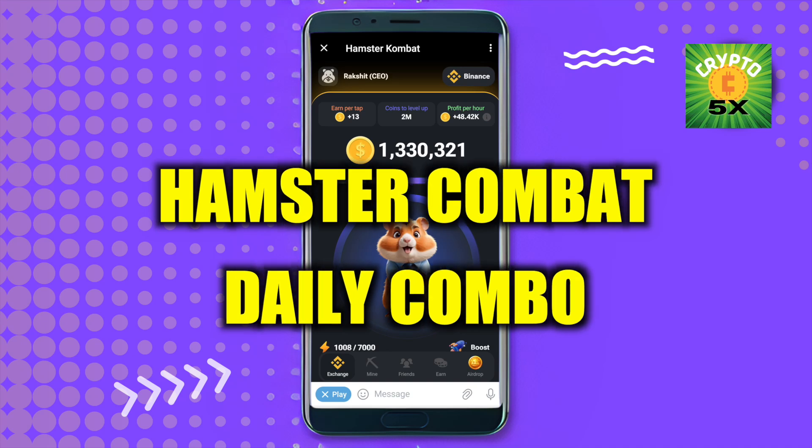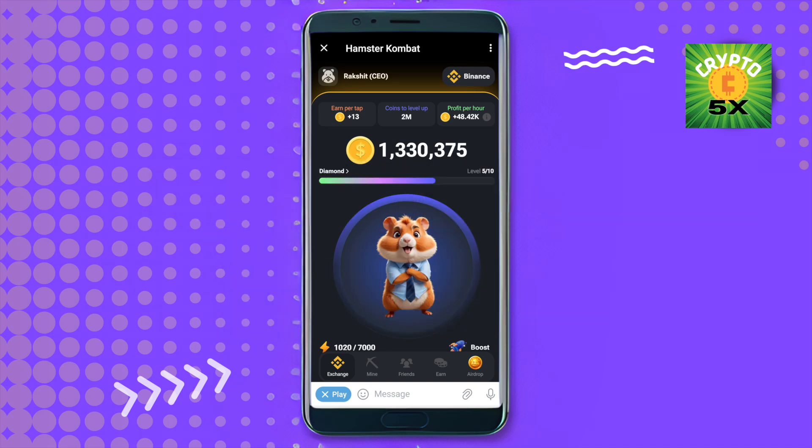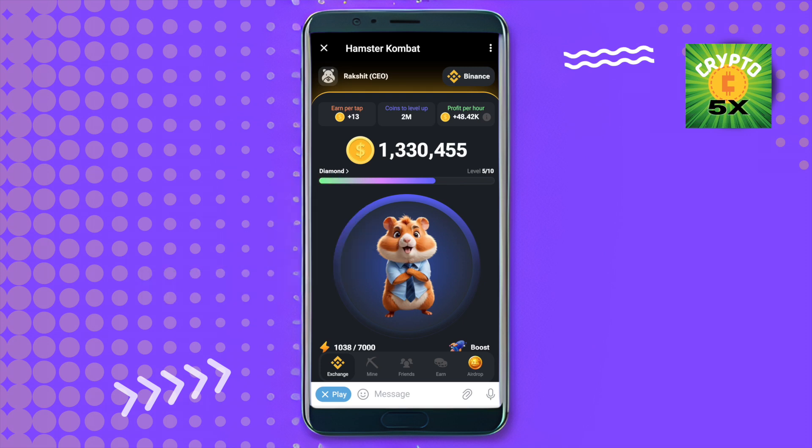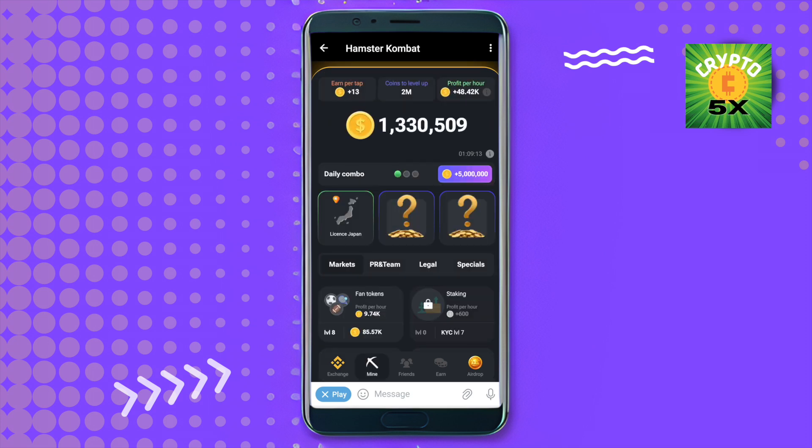Hello everyone, welcome to 5x Crypto. Today we will figure out the daily combo cards on Hamster Combat, and you can earn 5 million coins using this combo. Simply open up your Hamster Combat, then click on this option of mine. After that you will be able to find three different cards that we need to find.